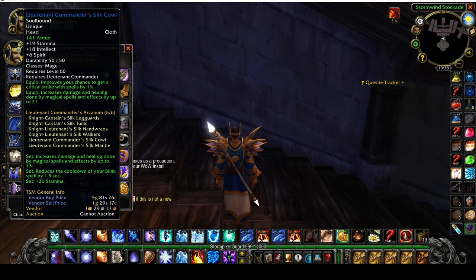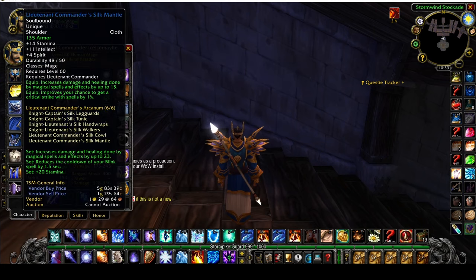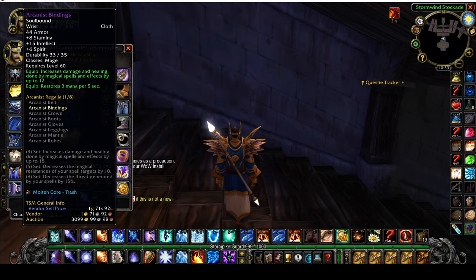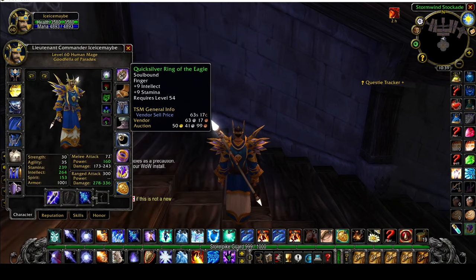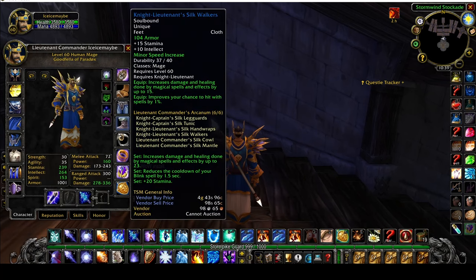As far as gear goes, you'll be fine in blues and probably fine in greens as well, as long as you find Eagle gear with Intellect and Stamina on it. I have a few epics but they don't help much here. I do have epic Arcanist Bindings from the auction house, but otherwise it's strictly blues. Also worth mentioning — Knight Lieutenant Boots with the minor speed increase enchant help you build that little bit of separation you need to get away from mobs.